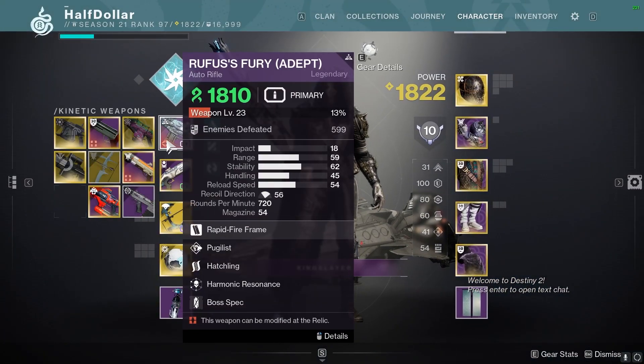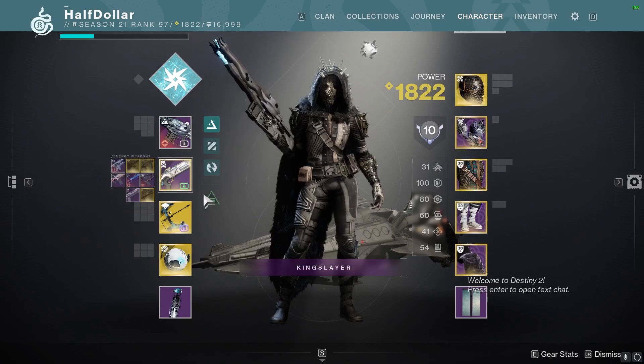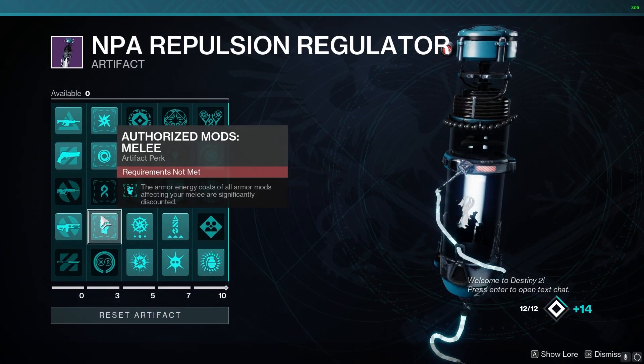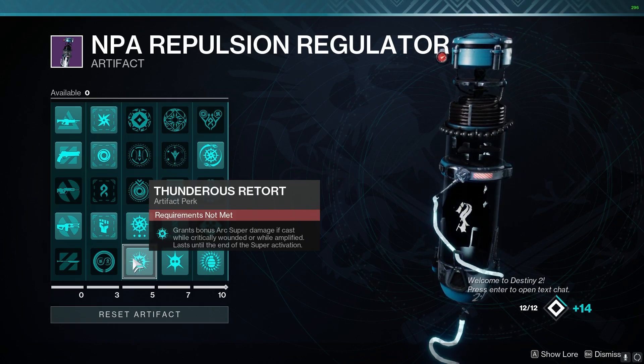For the weapons, I'm going to be using an Auto Rifle for the Barriers, a 1-2 Punch Shotgun, and Leviathan's Breath for boss damage as well as champion damage if needed. For the Artifact, I'm going to be using Authorized Mods Melee, Dunders Retort — which makes our super deal more damage while critically wounded or amplified.